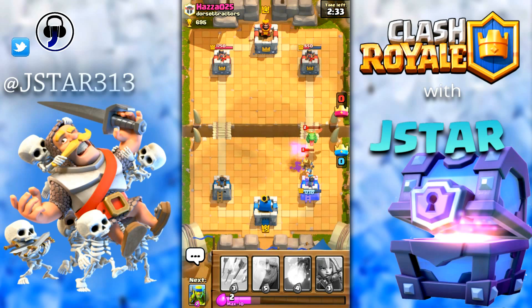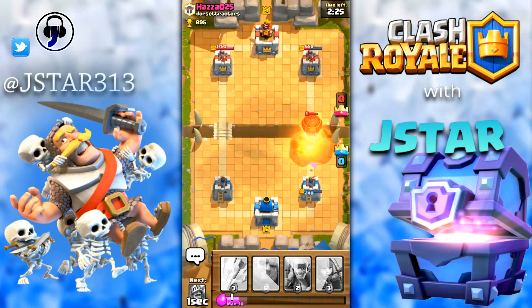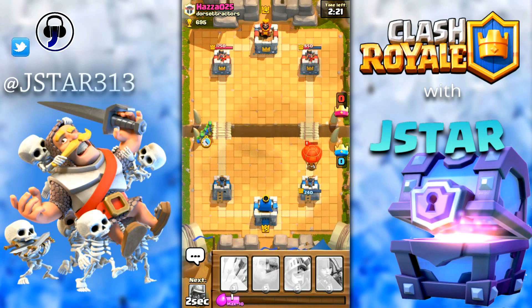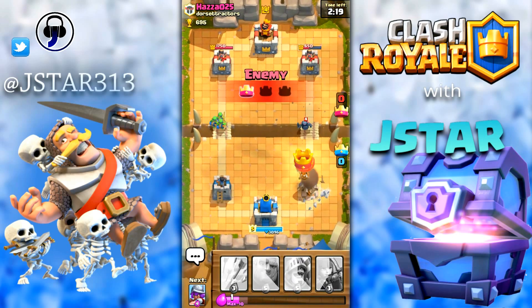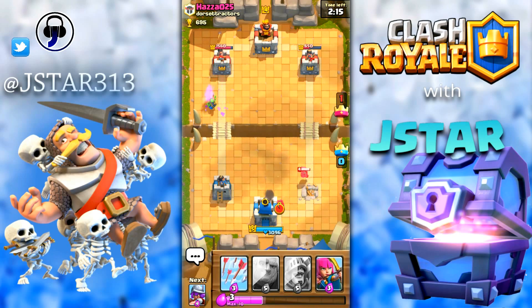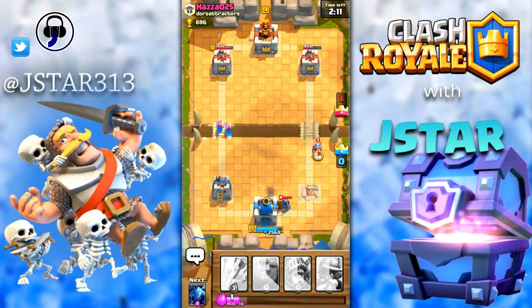We'll put one fireball right here — affected his balloon. He has taken down one of my towers. Oh no guys, we are losing this. He's attacking my main king tower, we have to go on defense.